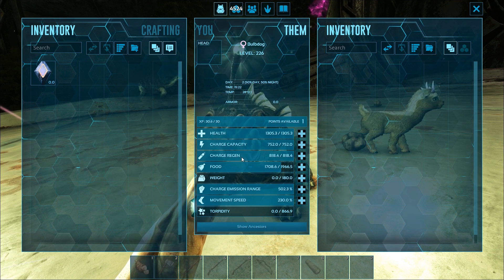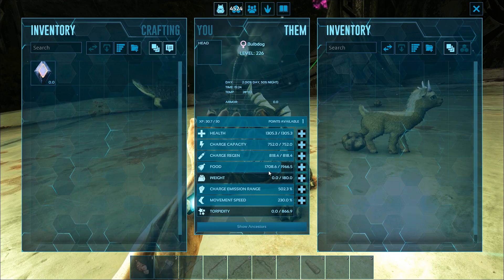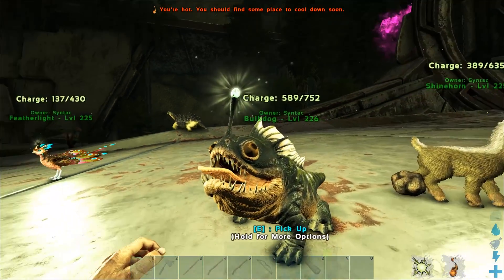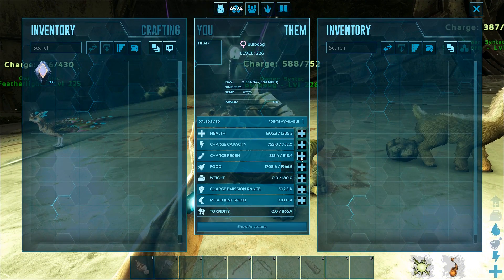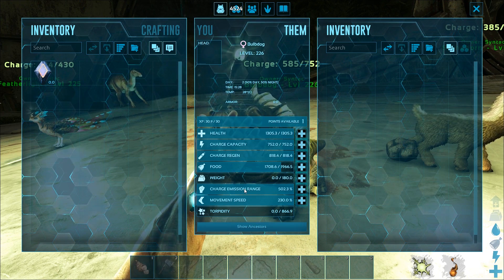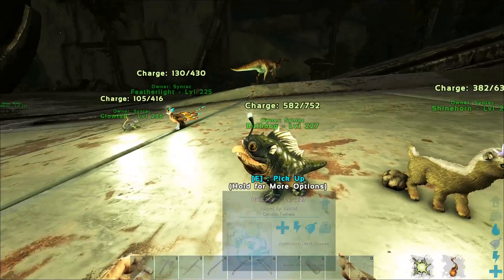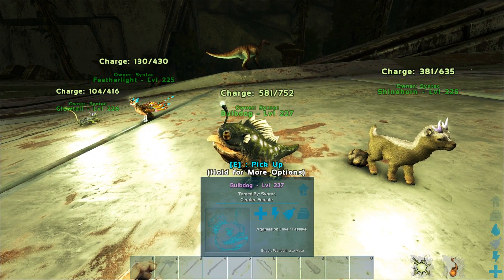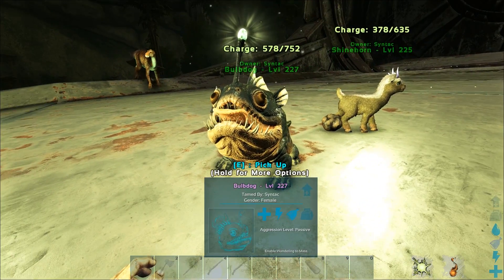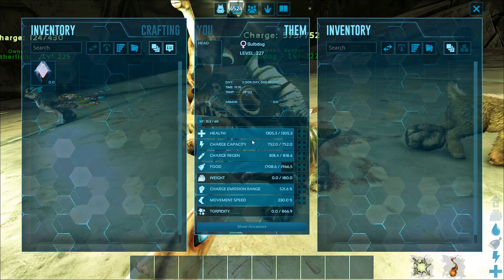Instead of stamina, we get Charge Capacity, which is the amount of charge it can hold. We get Charge Regen instead of oxygen — not exactly sure how this works because it's not decreasing. We also get the Charge Emission Range, which is essentially the radius around you that the charge is gonna cover. You obviously want a lot of charge to protect yourself from the Nameless, which are creatures that come from the ground — the charge is what keeps them away.